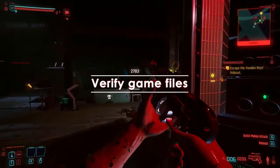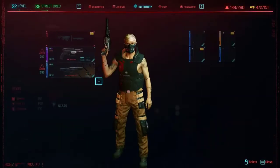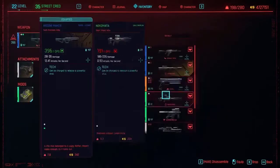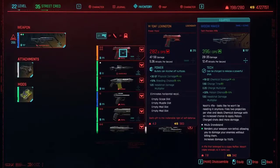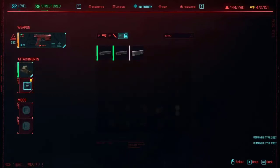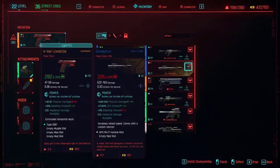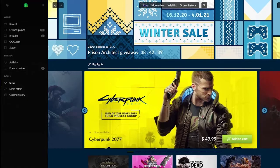Another reason why you may be experiencing the Cyberpunk 2077 not launching issue may have something to do with the state of the local game files. Sometimes game files may become corrupted for no apparent reason. You can attempt to repair the game files to fix the problem. To verify integrity of game files on GOG launcher, launch the GOG launcher and login with your GOG.com account.